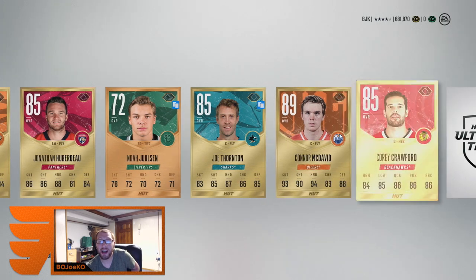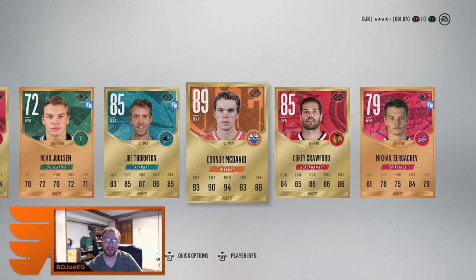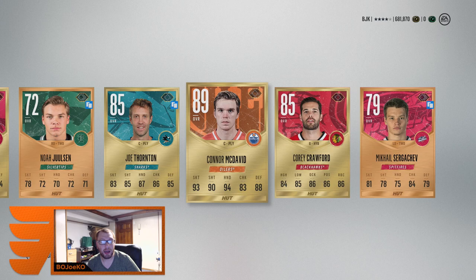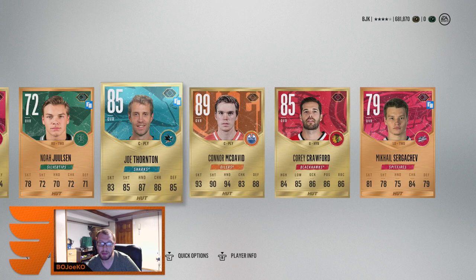What is going on?! My pack luck — last video I pulled Crosby, and now I pull McDavid! What is going on? Cory Crawford and Connor McDavid! I didn't get as excited as last time because I didn't expect it — that one was Crosby — but dude, McDavid! He's got speedsters. His stats are amazing, like 96 speed. That's ridiculous!